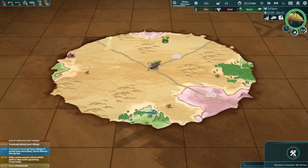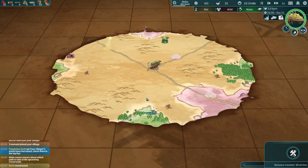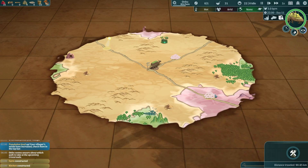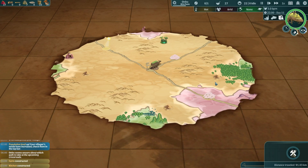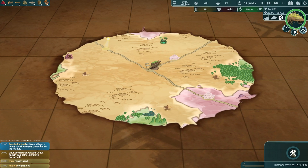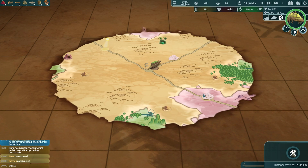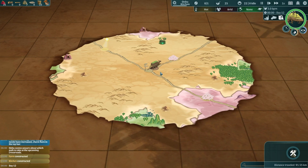Onbu has chosen a direction and of course he's keeping us in the desert — he really wants us to struggle! Onbu, come on, you went straight before and could have gotten us to the mountains. Perhaps he saw the hills and thought he'd rather stay where it's flat. He's coming up to another sleeping spot; he's at 44 sleepiness so I'm not sure he'll use it — we'll have to see.